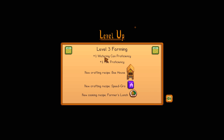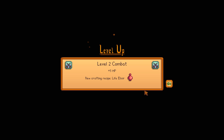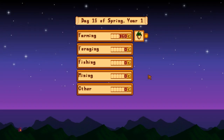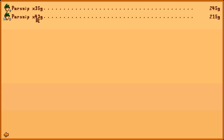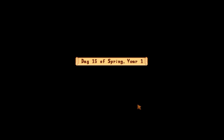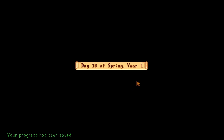Level three farming! We got watering can efficiency, a bee house recipe — that'll be nice for summer — some speed grow we can now make, a farmer's lunch which probably increases your farming level, and level two combat which gives plus five HP. We can now make life elixirs. We have more than enough money. Parsnips are 43 silver — probably one of the cheapest crops to get, and also cheapest to buy, so it works out.